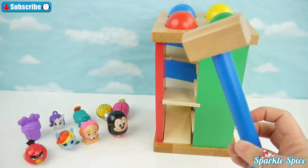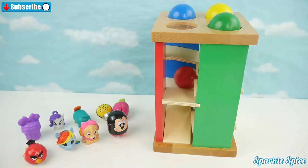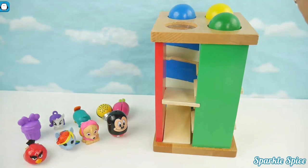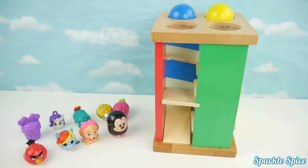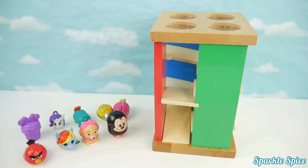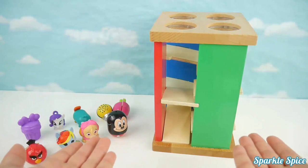Let's use our hammer to pound each ball through the maze. We'll start with the red. Wow, did you see it roll? Now let's try the green. Alright, yellow's next. There it is. Last is the blue ball. There it is. Now we'll start our game with our table and maze, also with our toys. We'll take each toy and put it through the maze and see which ones will roll and which ones won't.